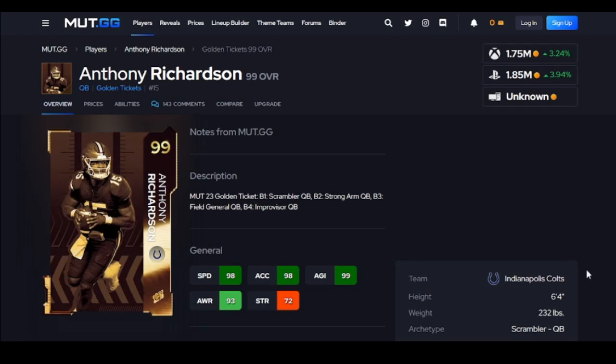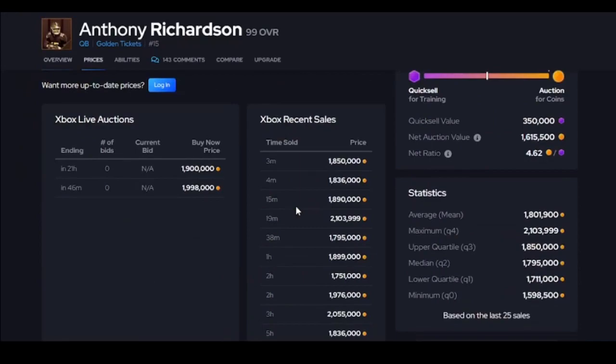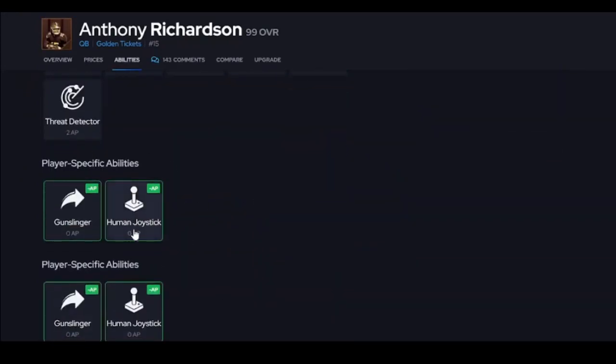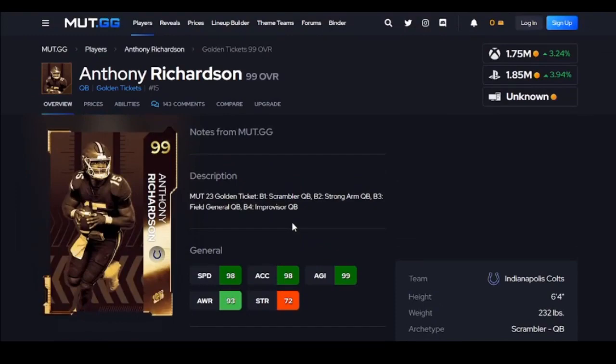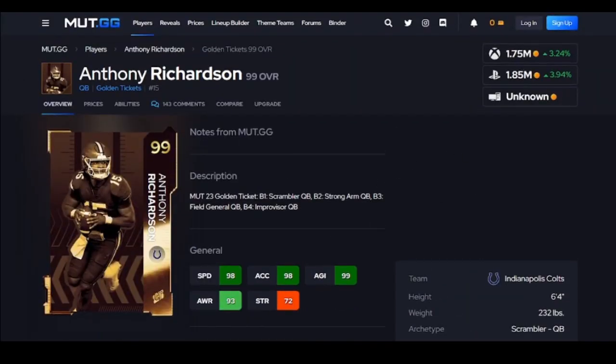Anthony Richardson is not going to be higher on the list because of Generic 2 — not the best release, and they messed up his abilities. Anthony Richardson is not going to be a special quarterback. Give him Human Joystick as a quarterback; he's supposed to be a running back. You're going to have a not-the-best release, and his AP setup is not the best, so he's not higher on the list.